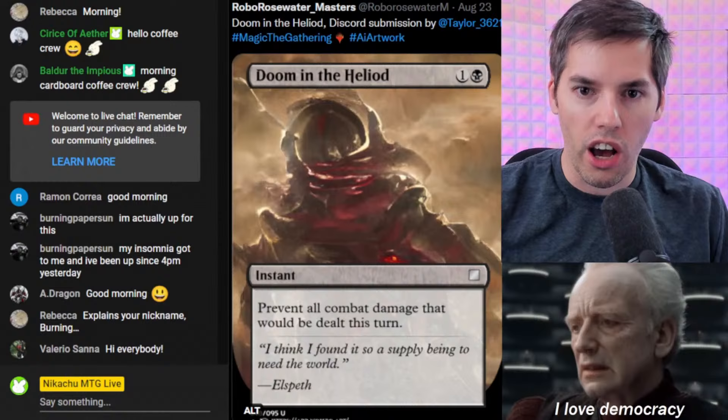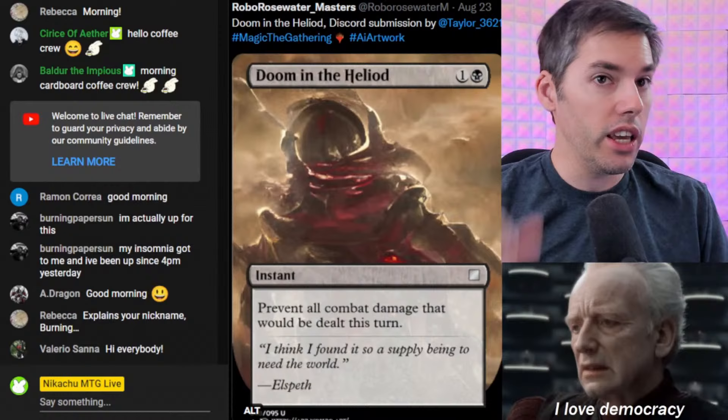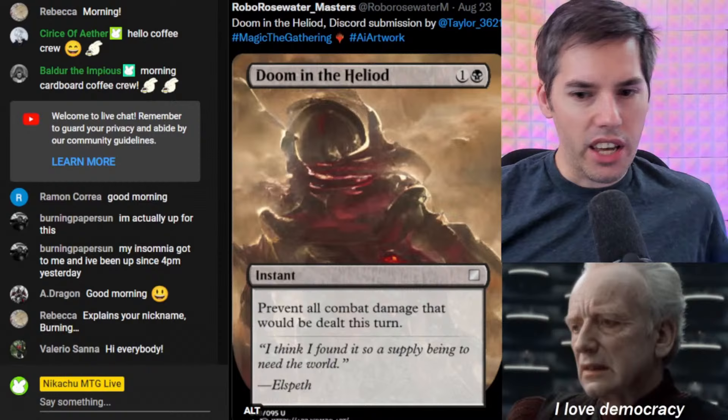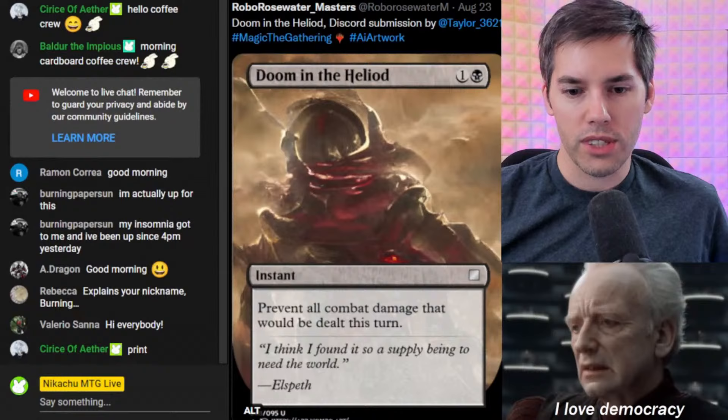Starting with Doom in the Heliod. Black and one generic, an instant. Prevent all combat damage that would be dealt this turn. What is this, Homelands? This is just Darkness, but moving backwards. The flavor text: 'I think I found it so a supply being to need the world,' said Elspeth.